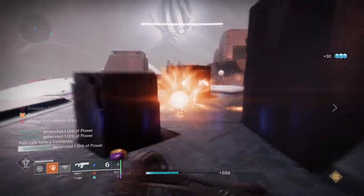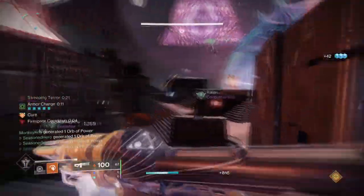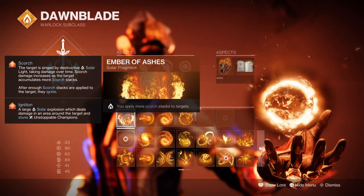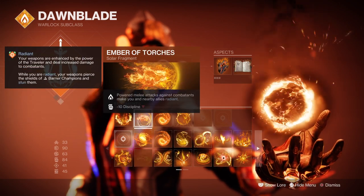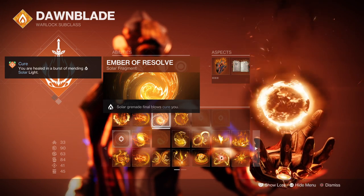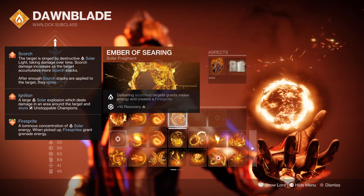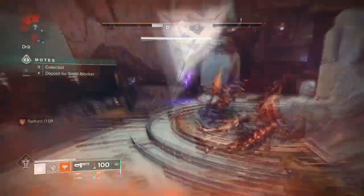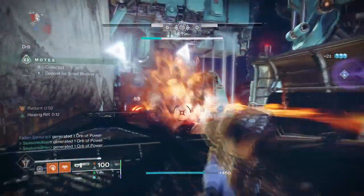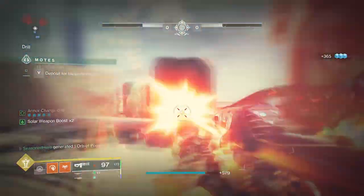Along with Incinerated Snap and a good mod setup, once we activate our exotic we should be able to create a steady routine of getting back both our melee and grenades after everything is said and done. Looking into the fragments: Ember of Ashes where you apply more scorch stacks to targets, Ember of Torches where powered melee attacks against targets makes you and allies radiant, Ember of Resolve where solar final blows cure you, and Ember of Searing where defeating scorched targets grant melee energy and create fire sprites. The following is going to allow us to scorch and ignite targets with much better accuracy than before while also providing us health doing so, which will go a long way in tougher content.